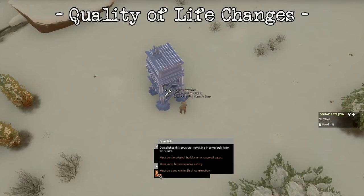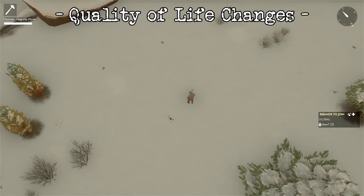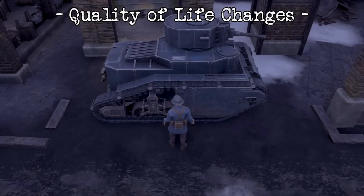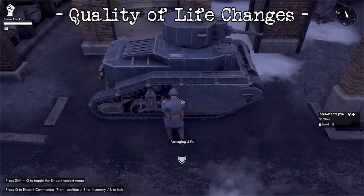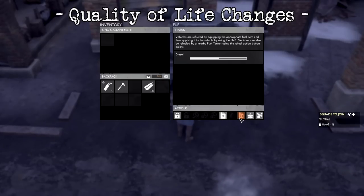Bunker garrison defenses will now leave a bunker husk of equivalent tier when destroyed. Bunker ramps no longer reduce the repair cost of bunkers. Players can now vault out of craters that are being filled with a shovel — no getting trapped in them anymore. Packaging and unpackaging can now be cancelled with player movement, just like assembly of items at bunker bases can.